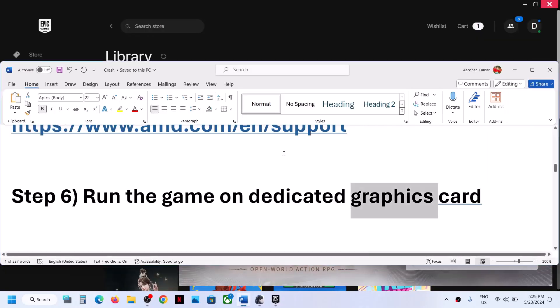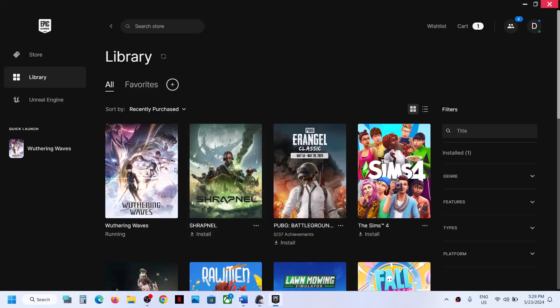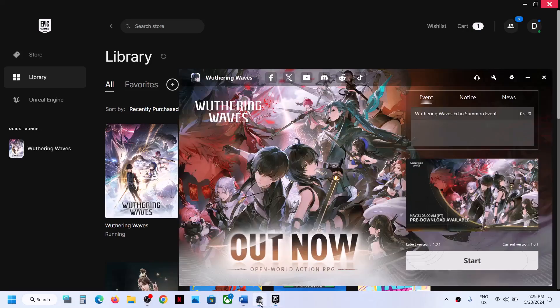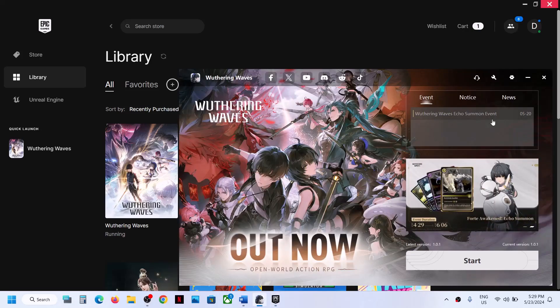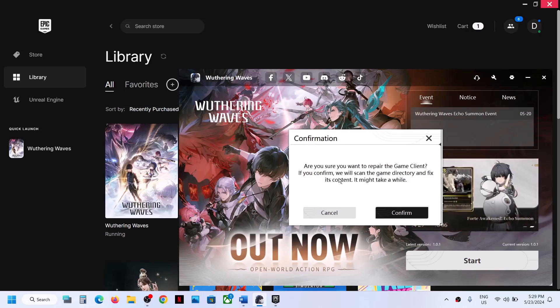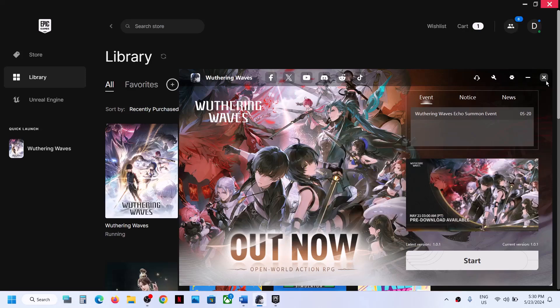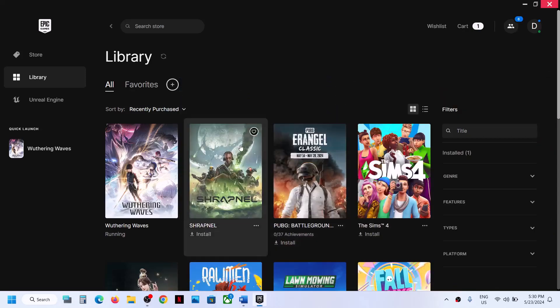The next step is to verify the game files. On the game title, click the three dots, go to Manage, and click Verify. You can also verify from within the game launcher by clicking the repair icon, confirming you want to repair the game client. It will scan the game directory and fix its content, which may take a while. Once complete, launch the game. You can also verify from the Epic Games Launcher by clicking the three dots, then Manage, then Verify.